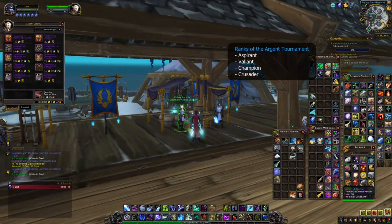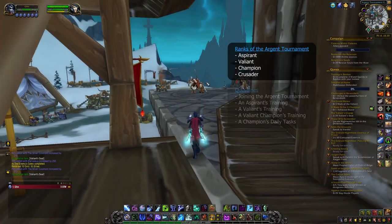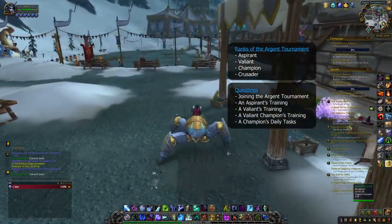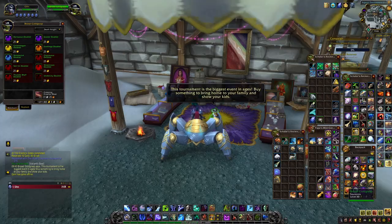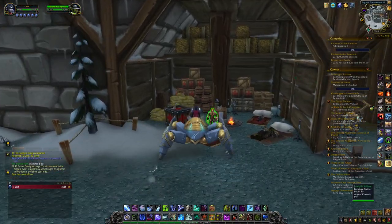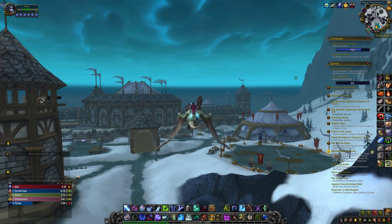The ranks are as follows: Aspirant, Valiant, Champion and Crusader. For each of these ranks, you have a group of quests to follow — joining the Argent Tournament, an Aspirant's Training, a Valiant's Training, a Valiant Champion's Training, and a Champion's Daily Tasks. Wowhead has an excellent overview of all quests linked in the description. Now, I'm going to take it from the top of how to start the Argent Tournament. Only the quest givers and some quest locations differ between Horde and Alliance. Remember to go to your mini-map and toggle on Track Trivial Quests if you want to start on a high-level character, which I recommend.